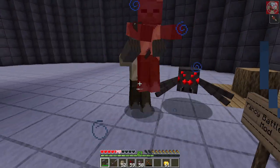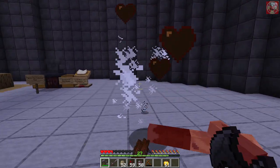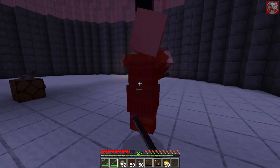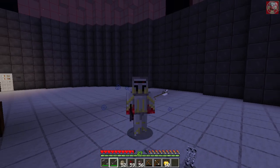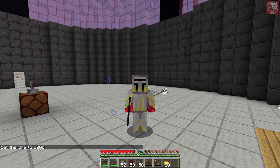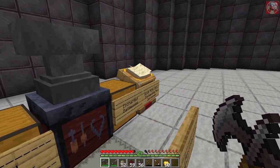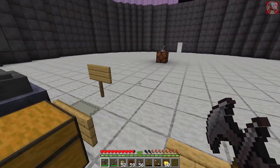Let's spawn some enemies and test the netherite battle axe. The damage is solid. Comparing it to a normal netherite sword — both get the job done, but the netherite battle axe is more useful in combat because of its higher attack damage. The stone battle axe actually does the same attack damage as a normal netherite sword. The netherite battle axe also proves very effective for chopping wood.